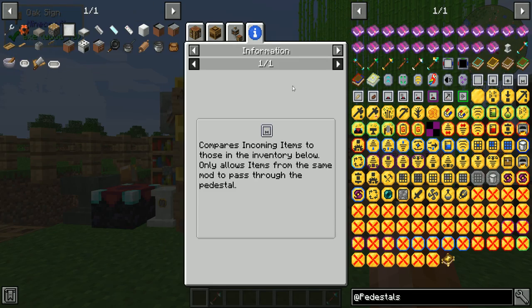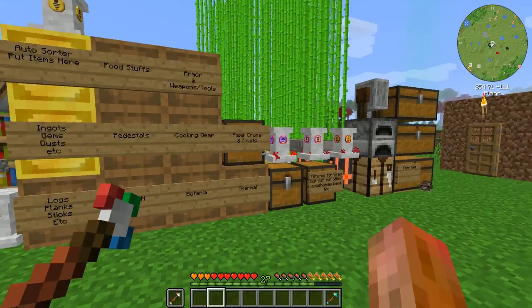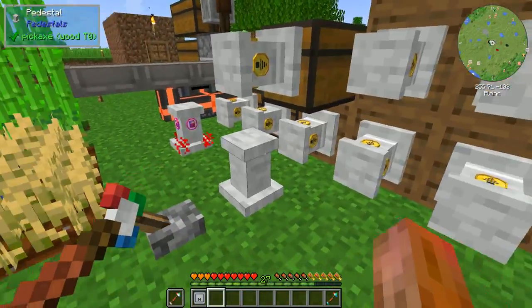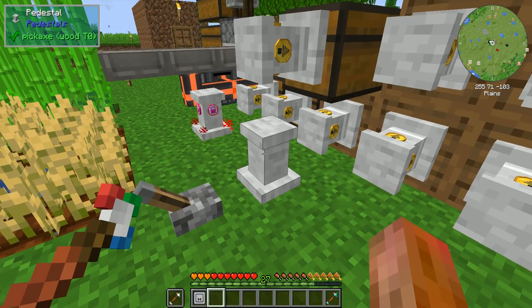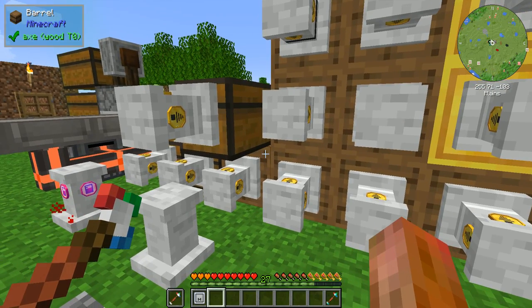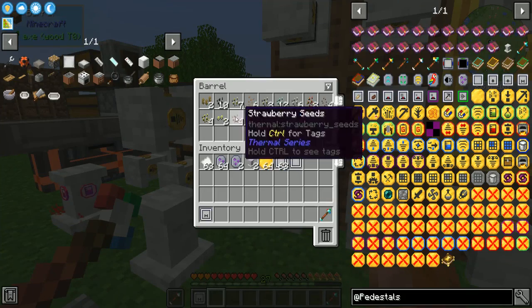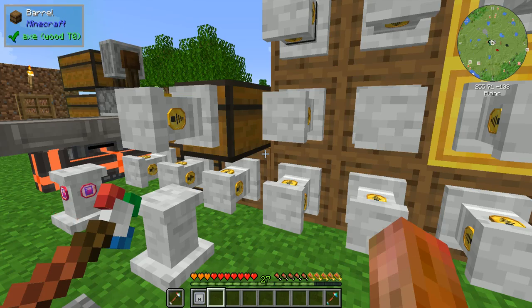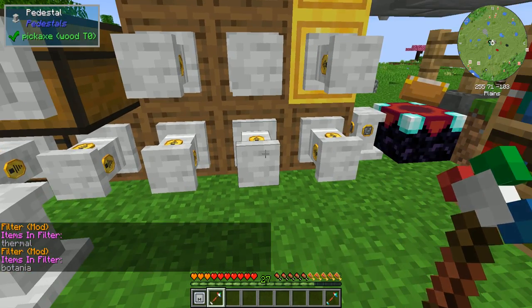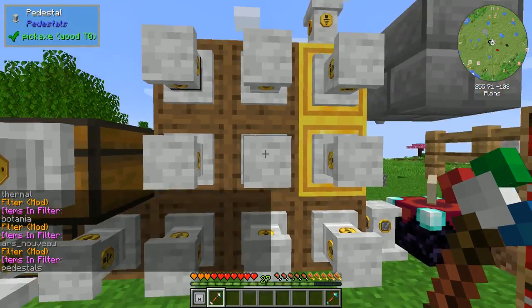Next up we have the mod filter. This just filters items based on mod. In this demo, one pedestal is sending to another pedestal that is looking for multiple different mods to filter by, and then each chest here has their own mod content. We have Botania in one, thermal in another, and these are all mod filters for their one specific mod — Ars Nouveau, Pedestals — whereas the relay pedestal uses a multi-mod filter.